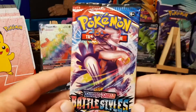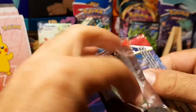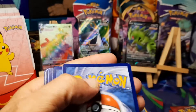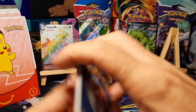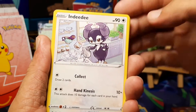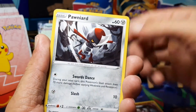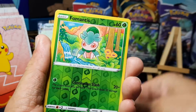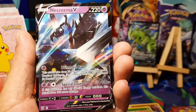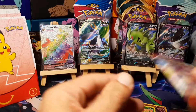Pack number seven — we're back to the fifty percent pull rate. Starting off with a fighting energy, Luxio, Weepinbell, Nidoran, Scolipede, Shinx, Cacnea, Ponyta, Timber — Fomantis is the reverse — and a Necrozma V for our rare. There we go, we pulled ahead in the pulls! Not doing too bad at all.